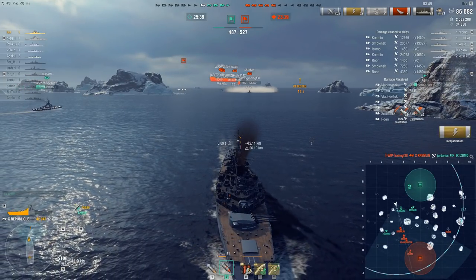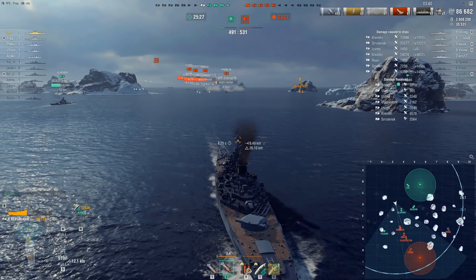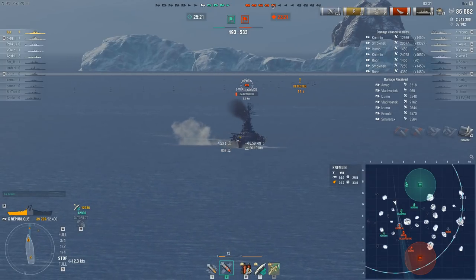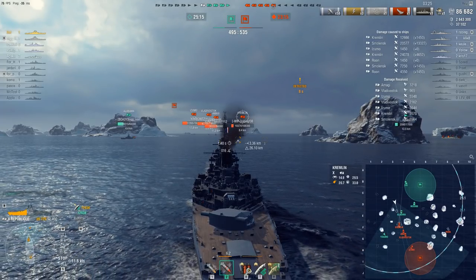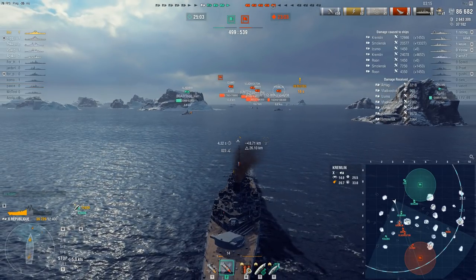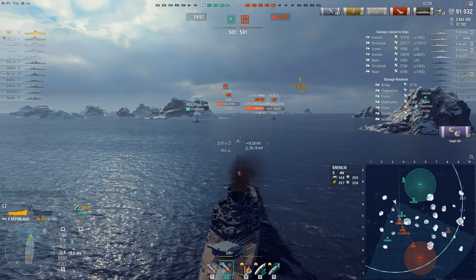Positionally, if you're saying the positioning is making it so that the enemy team is going to angle very easily towards this République, you would be correct. It is another mistake — being on a similar axis. If you look at where the Alabama is and where the République is, the enemy battleships like the Kremlin, the Amagi, the Vladivostok behind them, they just have to point their bow roughly towards both ships and the chances of either battleship doing good damage is very very low.